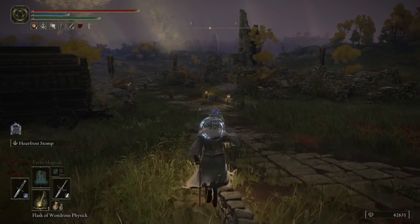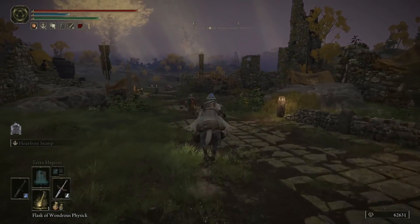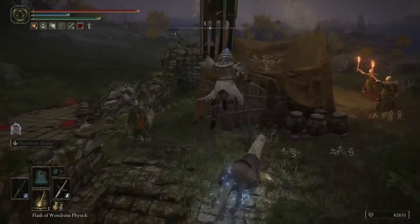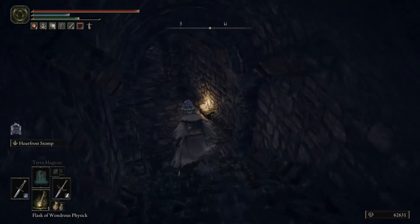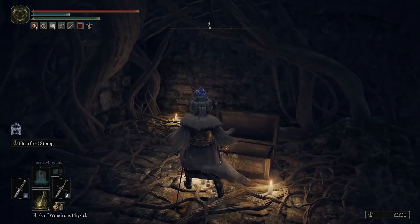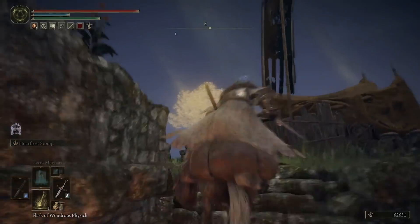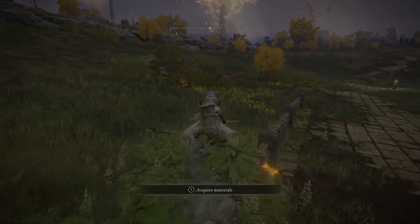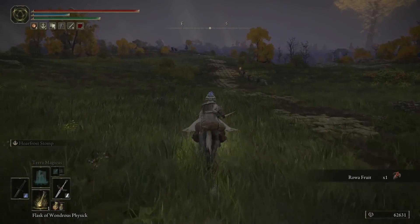So from Gatefront, the first thing you are going to want to do — as long as you've interacted with that Site of Grace, you'll have your mount. What you're going to do is head over to the southeast, and over this wall here, you're going to come down these stairs, and when you get to the very bottom, there's going to be a chest. You are going to need to interact with this to get your whetstone knife, so that you can apply Ashes of War to your weapons.